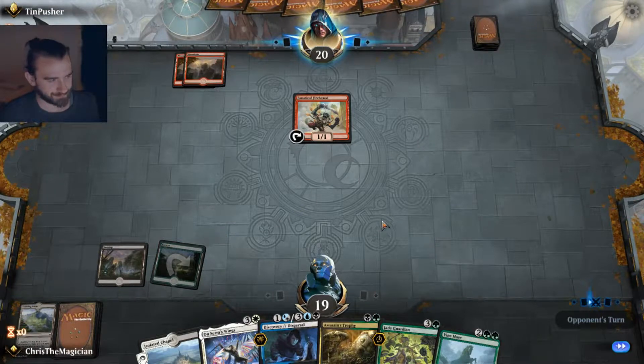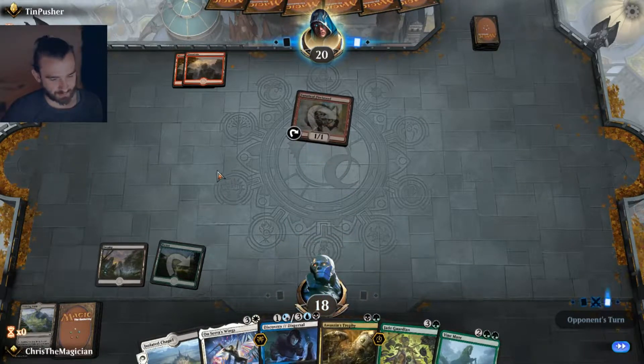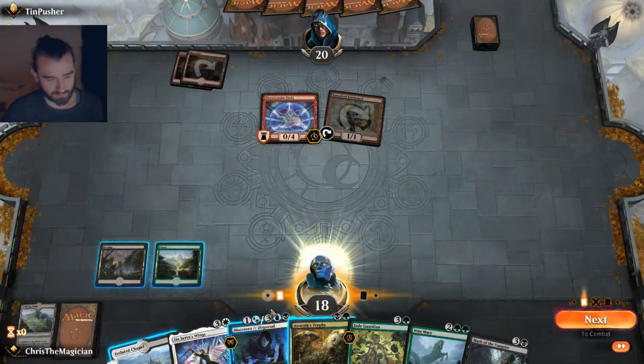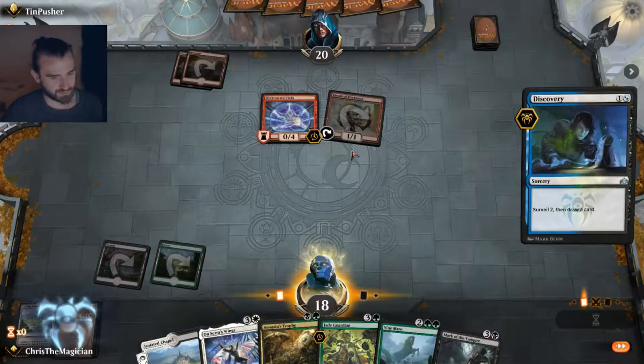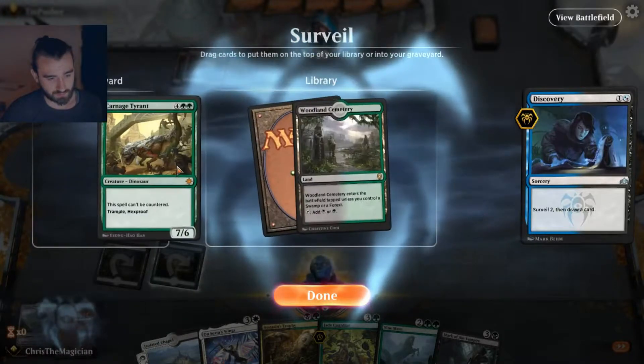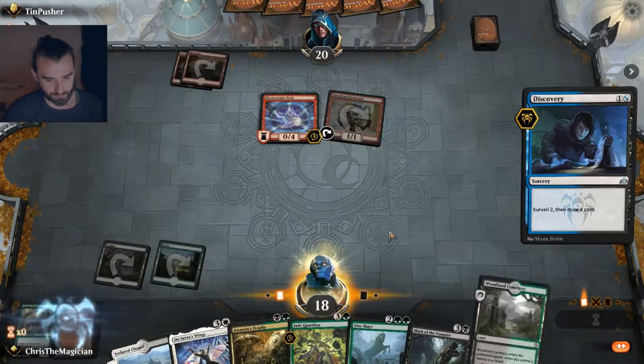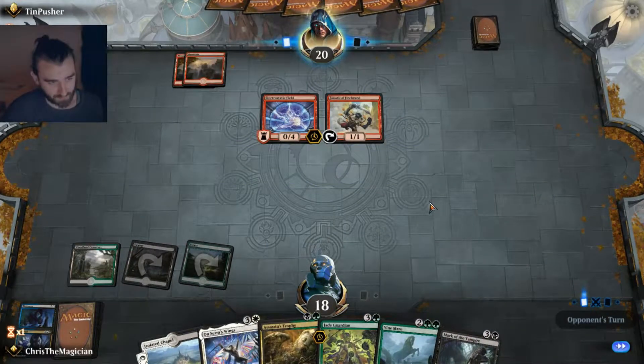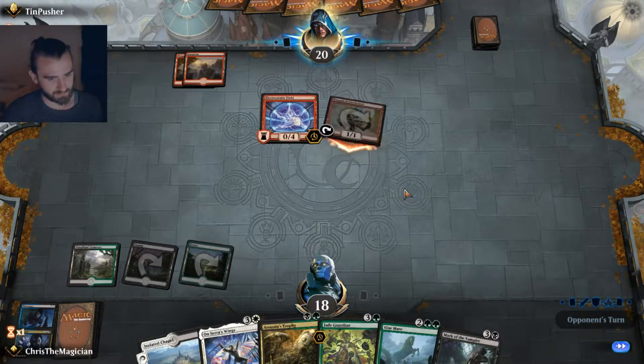What does he play? Pyromancer would be my guess — they all seem to run it. I don't think I've ever seen a list without the Pyromancer. Electrostatic Field — that's alright I guess. Let's go for a Discovery and try to find a green source. That is a green source! I don't think we're gonna need Carnage Tyrant — it's gonna be too late to the party. These both come into play untapped, so I think we might be fast enough to beat this red deck.